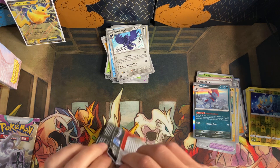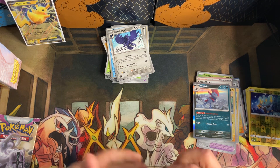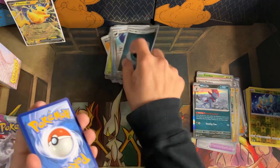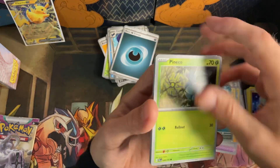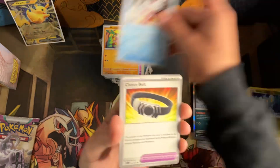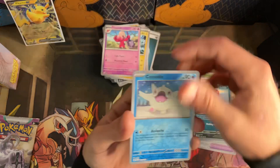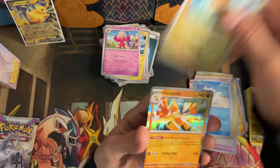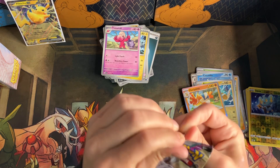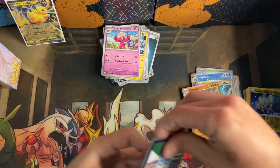I did pull the Chandelure ex — wait, is it Chanpall ex? I believe that's one of the higher-end pulls from this set, so I did get lucky with that in my first couple of sleeve packs, but nothing too crazy since then. Delibird, Choice Belt, Pawmo, Tinkatuff — that's a funny-looking seed. Oddish, Pawmot, Hariyama.